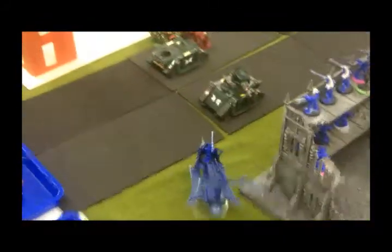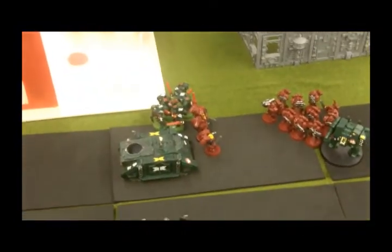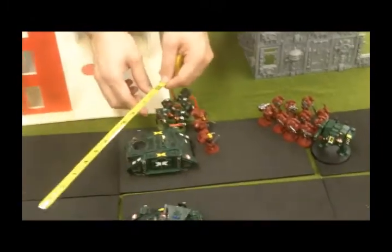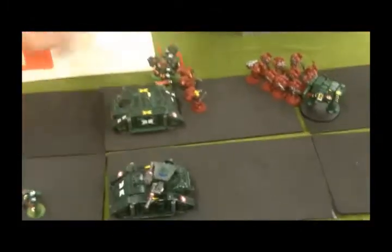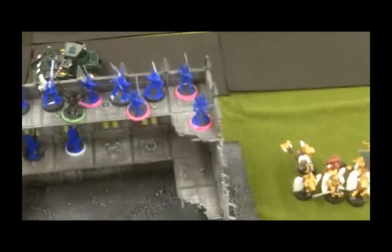In round two, one Raider came in and shot at a four-man squad — the green fast attacks — and wiped out quite a few of them, forcing a leadership test, but they're still in the game. I did kill one of the red models behind the Vindicator, and now they're on the move, which doesn't look good.